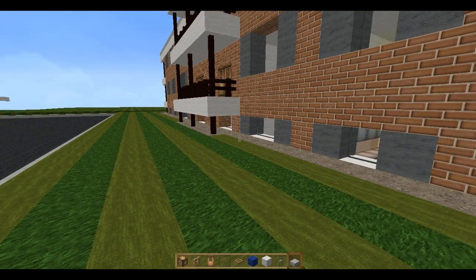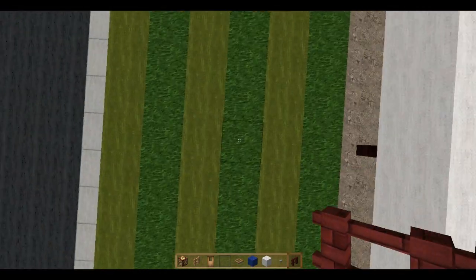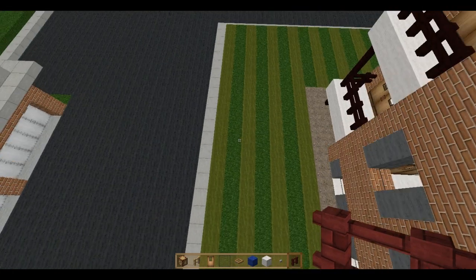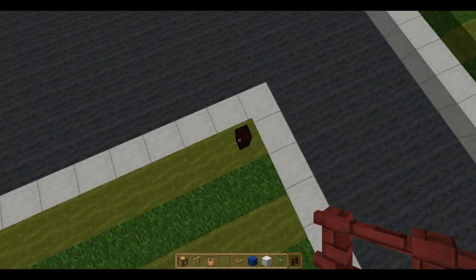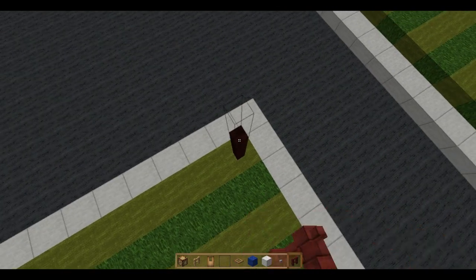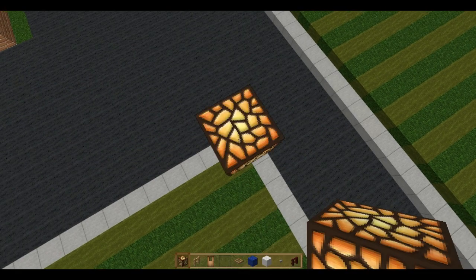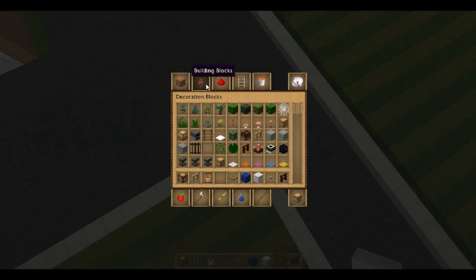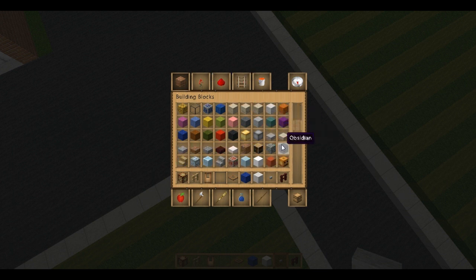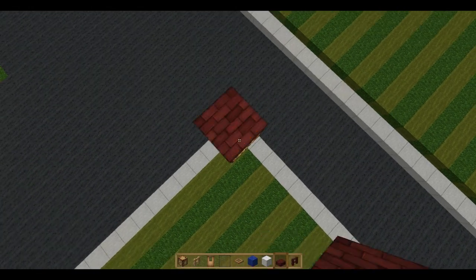I guess I should put in some street lights in here. I'll put one at the corner — one at each corner. I think that should be sufficient. Maybe one in each corner and one in the middle. I think that'll be enough. Just looking for the slab, there we go.